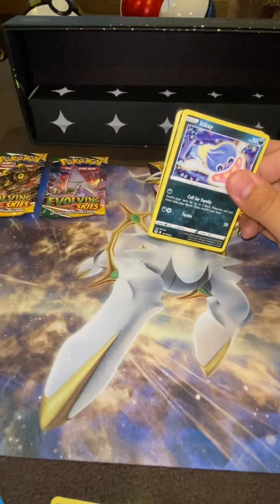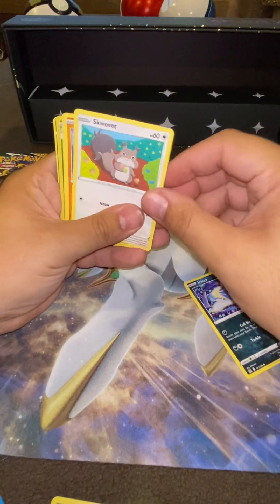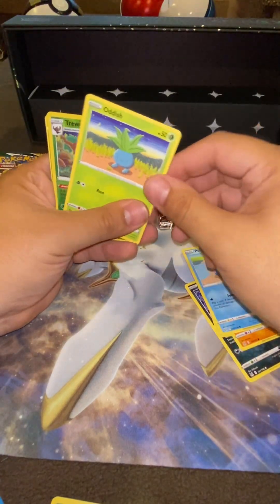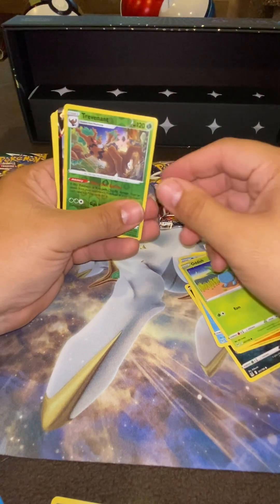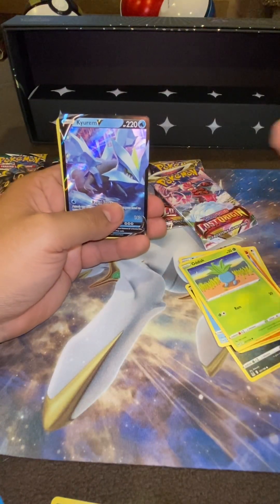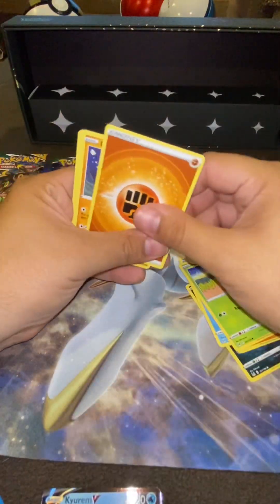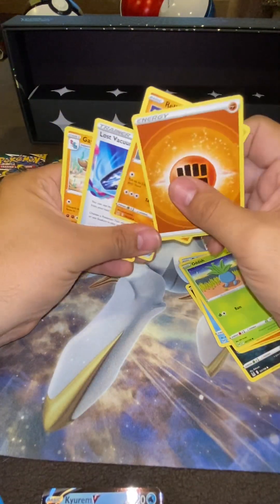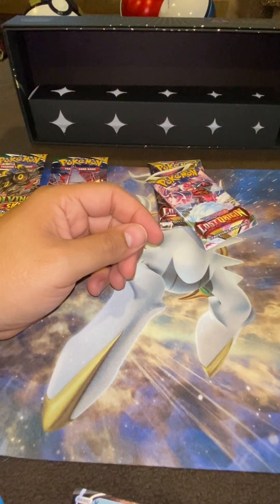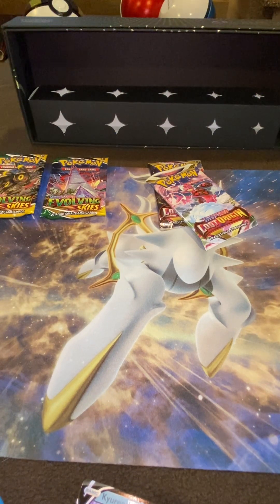Okay, I think I see something — Inkay, Holowag, Trevenant reverse, and a V-Star — V-Max, sorry. There's the code. I was like, I'll take any of the evolutions. Nothing, nothing, nothing, nothing. Come on, we need them heavy hitters — where they at?